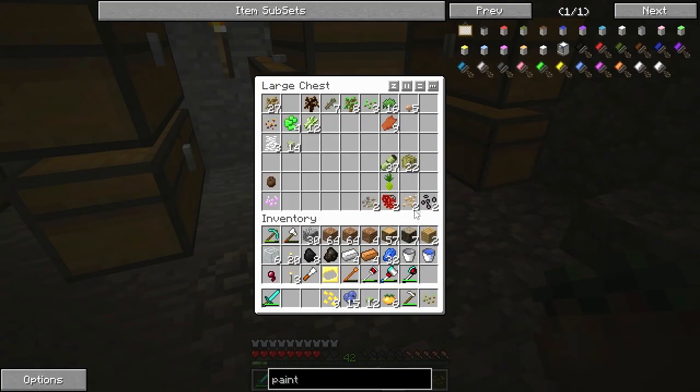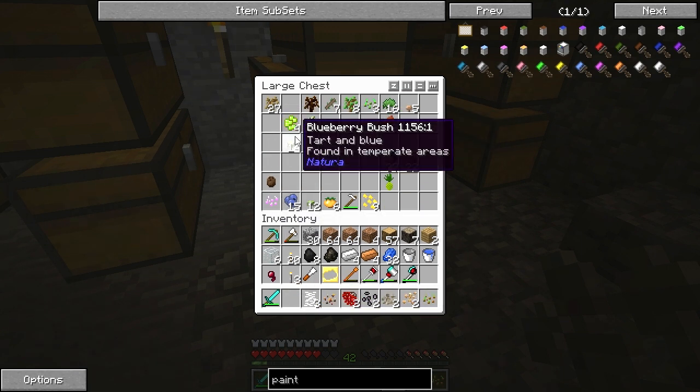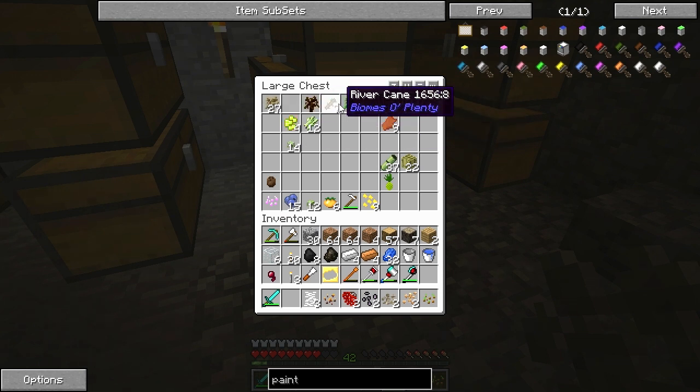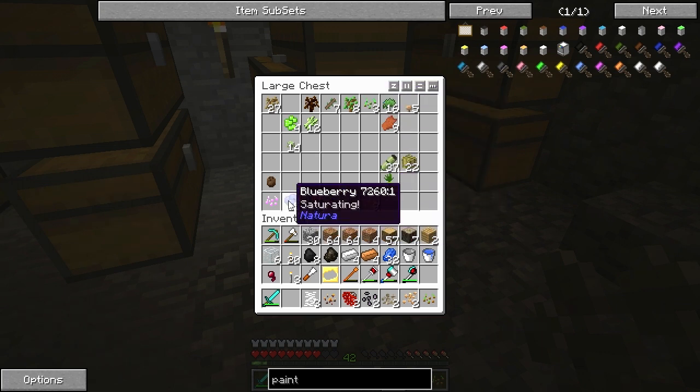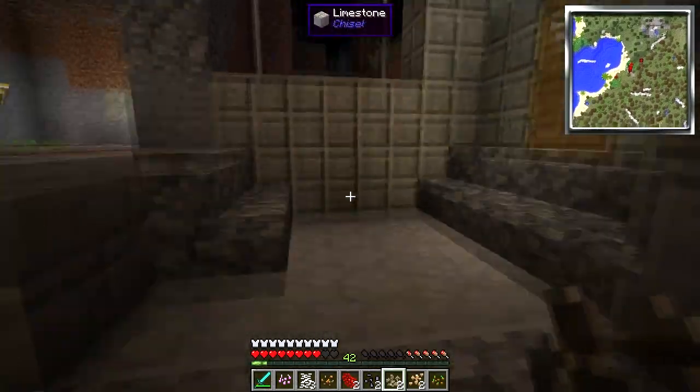Tomato seeds! Never mind, tomato seeds. Mandrake seeds — let's plant all this actually. Artichoke. Let's not do the bushes yet, because the bushes I could do outside. Rowanberry seeds. I have another pineapple. Turnip seeds. Rice. Cotton seeds. There we go. I had a lot more seeds than I thought. Awesome.